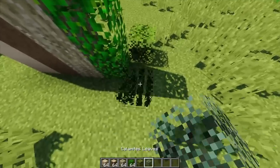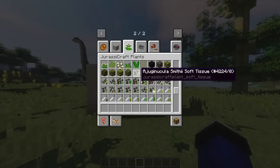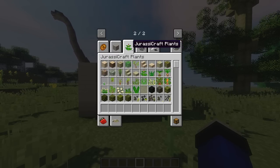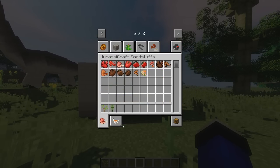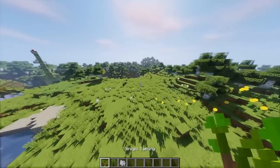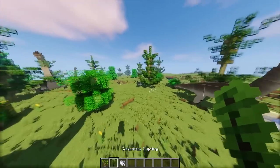Ini kayaknya Bale. Dan ya temen-temen, yang bagian-bagian kayak gini - kalian nanti bisa cek ada kayak DNA-DNA nya, ada liquid agar, ada Jurassic Craft DNA. Kita ambil bone meal dulu, gue mau ngasih lihat. Boom! Oh my god, ini keren banget ya - gue suka pohon-pohonnya temen-temen.